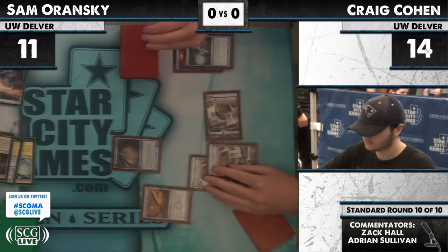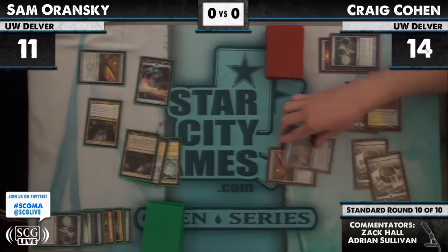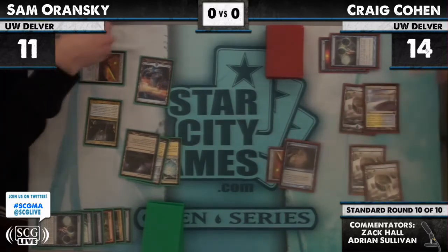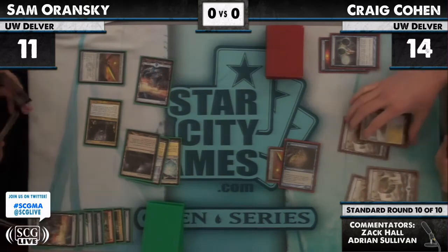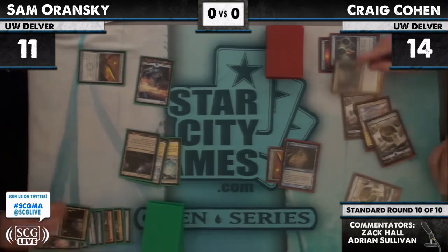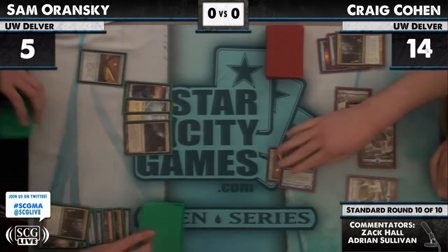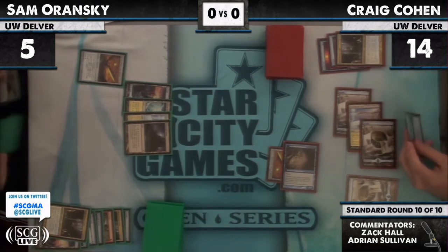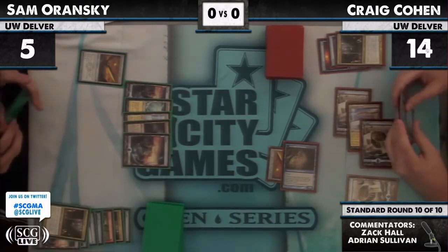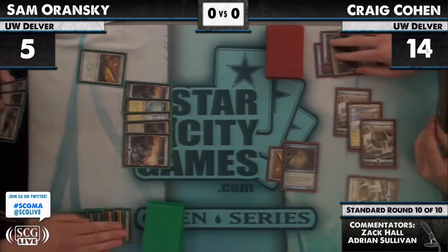For those of you just joining us, I'm Adrian Sullivan, joined here by Zach Hall. This is round ten of ten at the Star City Games Open Series. Equip and attack — hit, take five, untap and discard. The white mana is suddenly available — I think we're going to see a Geist, and there it is. He might even have the Vapor Snag in hand, and he does. Craig Cohen is in a commanding position, one Insectile Aberration hit away. Sam can stall for a few turns with Moorland Haunt.